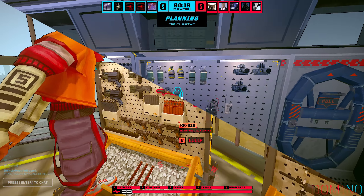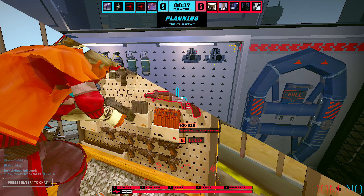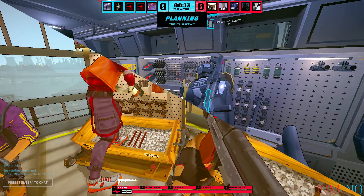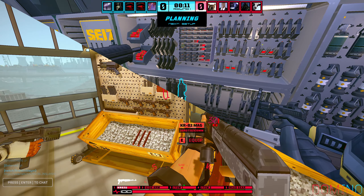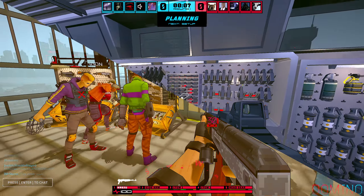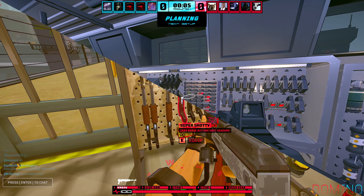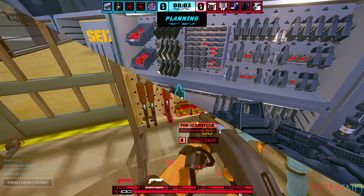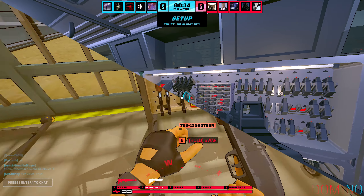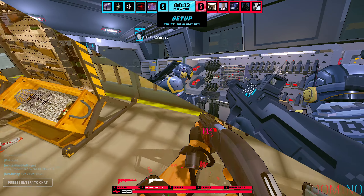Each team will start out in a room with weapons, ammo, and equipment. Instead of buying weapons like Counter-Strike, you have everything at your disposal. These items are one-time use for each round unless you survive, and you can keep what you have for the next round. It adds a bit of strategy to what items you should bring into each round depending on the plan or the map you're on, kind of like how Counter-Strike has the money system for buying items each round.